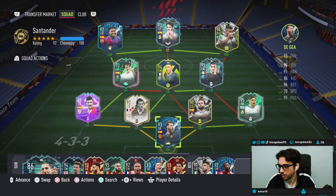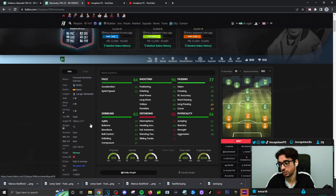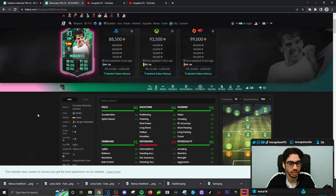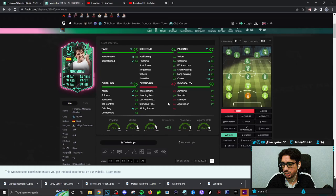It's pretty cheap on the market because people don't think the card looks that crazy. But Morientes was a card that a few people actually used in the beginning of the year. Even if I gave him an engine chemistry style, it just felt a little bit weird. But with the massive improvements this card has received, for a card that's 88k, it gives you those Spanish links, the Liga Santander links — pretty nice.